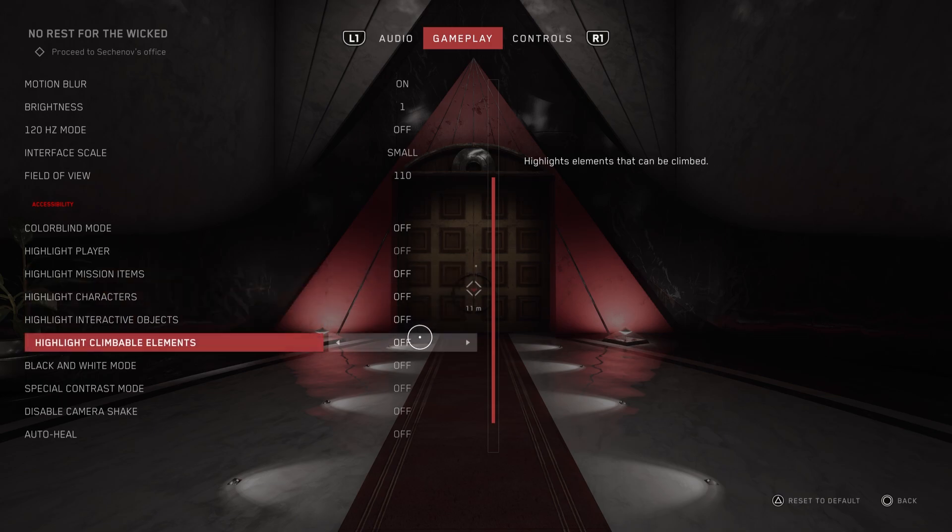Here you will see 'Highlight Climbable Elements' and if you turn it on, the elements that you can climb will be highlighted in a different color that stands out, and that's it.